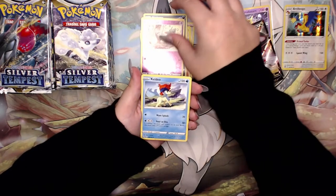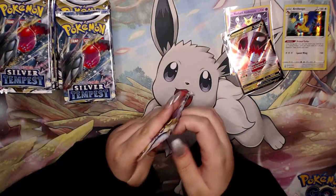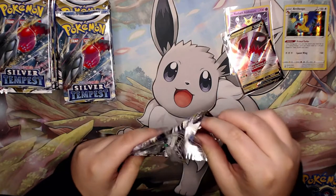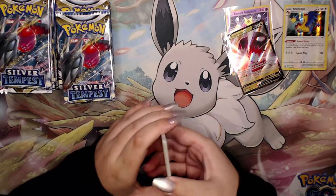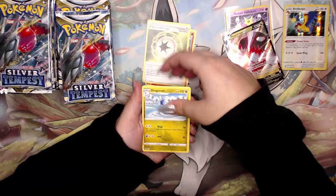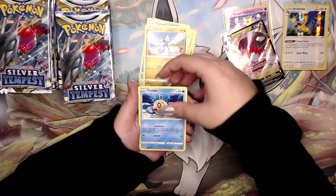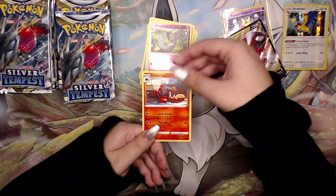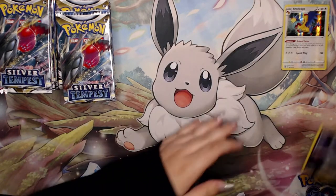We have a Dreepy reverse and Eelektross hollow rare. I don't know why, but snowy sets people just don't like. The Alolan Vulpix is kind of the mascot of this set. Everyone's just going to try and chase that Lugia, it's going to be pulled a lot and then everyone's going to be bored of this set. Oh, that Dragonair is beautiful. Dratini, Phoebe. I love that card. Dracloak reverse and Incineroar - that's a really nice artwork.